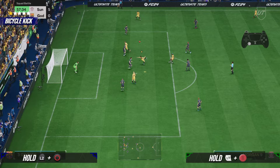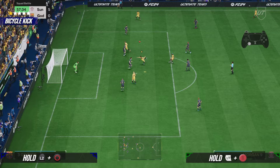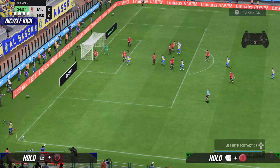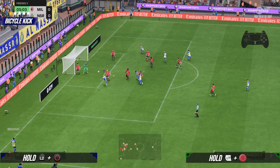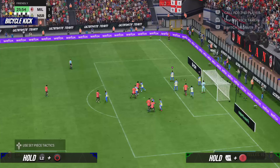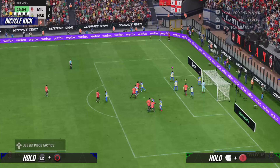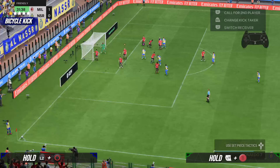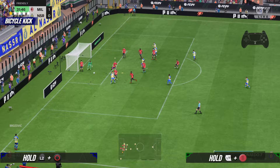If you want to score a bicycle kick from a corner, like we used to do on FIFA 23, it's not as easy anymore. That's mainly because on FIFA 23 you could perform a bicycle kick with any player, even a goalkeeper, but now you need a player with the acrobatic play style. For a corner kick, the best thing to do is choose your player with the acrobatic play style, bring him to the front — he should be the closest player to the corner kick — then aim at him, cross the ball, hold L2, and shoot.